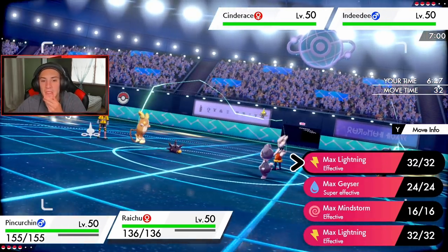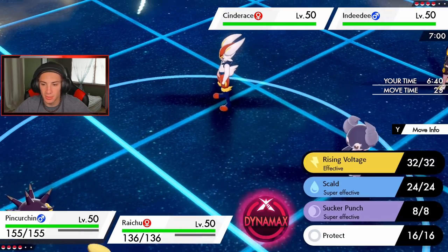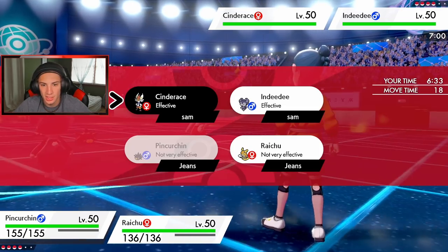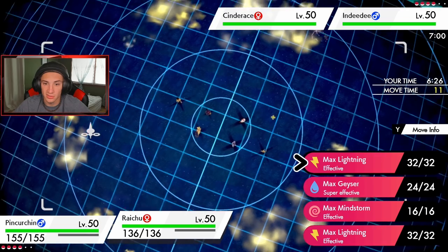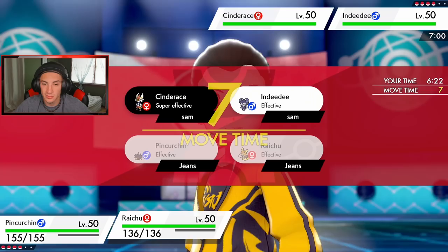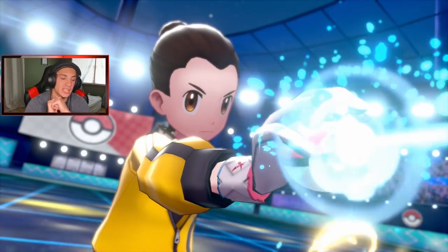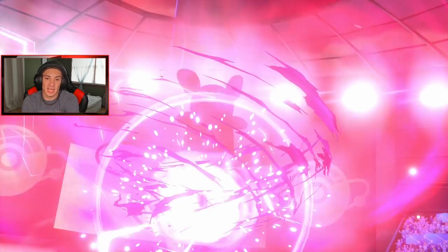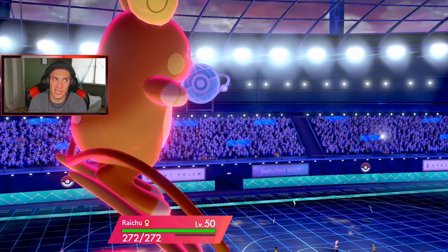I'm going to double up onto Cinderace — I'm definitely not dealing with it. He actually might Sucker Punch, but he cannot go for Follow Me which is huge. I thought I'd double up on it because it poses such a big threat. I'm going to go for the Geyser — we definitely outspeed it in the surge. I'm hoping we can just get rid of it right off the bat. Not sure if Max Lightning would have been more — it's super effective — but we're doubling up for a reason.